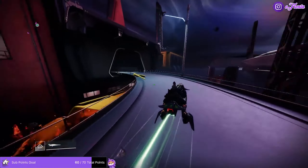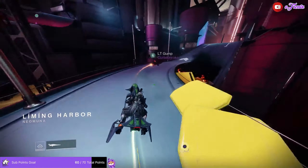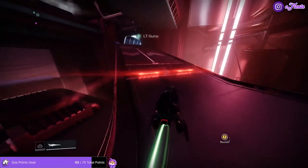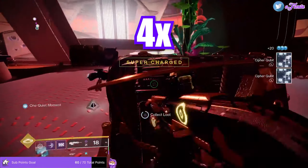Then you want to immediately Sparrow away to another zone area nearby and quickly turn around, going back to the public event chests. You can grab the chest that is not locked again. You can repeat this process until the chests disappear — I have been able to grab this chest up to four times.